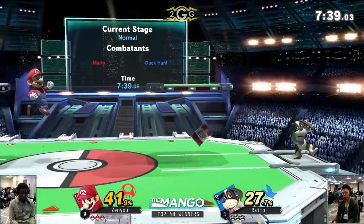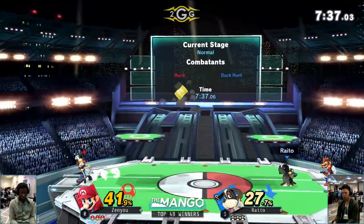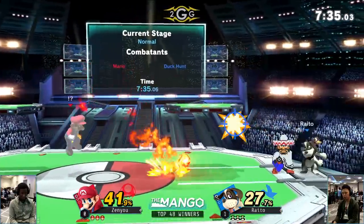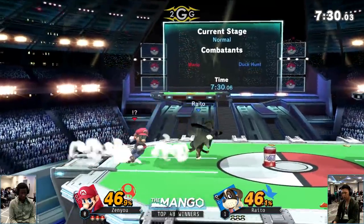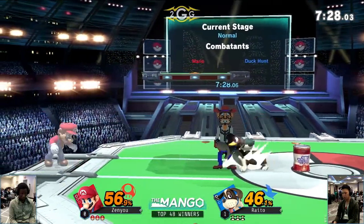Raito doing a really good job of getting those up-airs and racking up the percent lead. I feel like percent lead is just so important when you're playing a zoning character — because the more you try to approach, the more damage you're going to take, and you're forced to approach when you're behind.